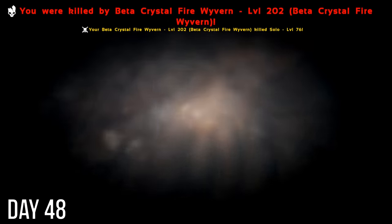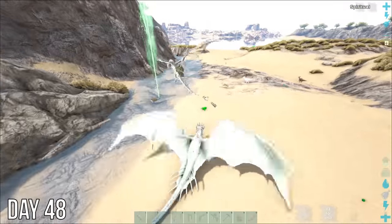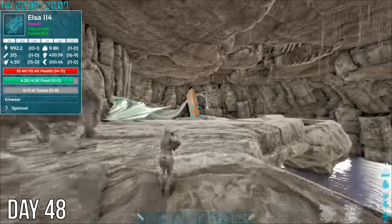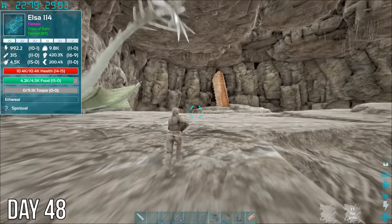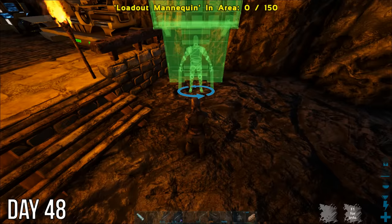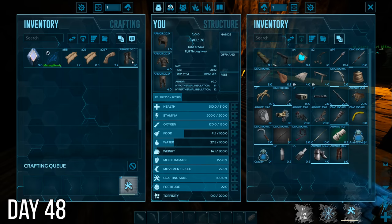Guess there was enough water to dismount me. Got my stuff back and headed back to base to find I had an unexpected visitor inside — is that a death worm? That is not okay. Thankfully when I logged back in later, it was gone.